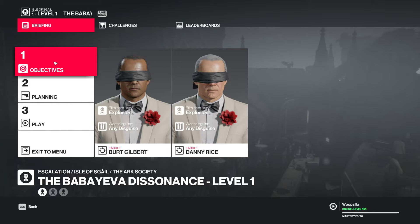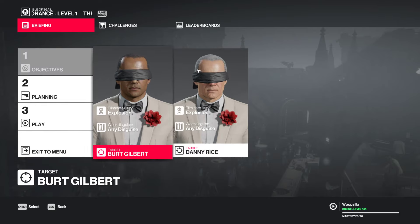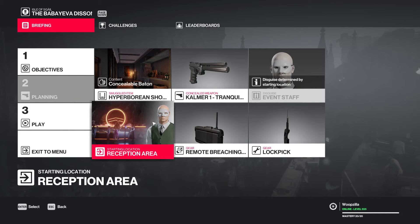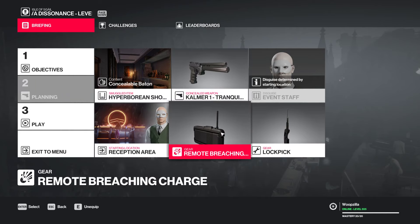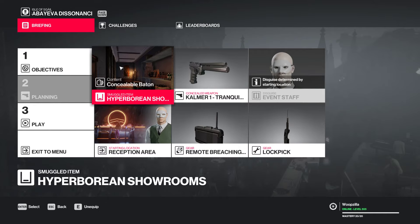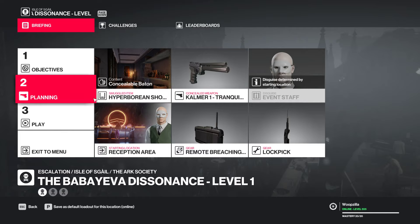Welcome to the 8-man-2 video. This is going to be an escalation going for Silent Assassin - the Baba Yiva Dissonance - and we're taking out these two with an explosion, any disguise. We're doing that by starting at the reception area with a tranquilizer, a breaching charge. The lockpick is not used for the first level but we'll be using it later on, and the same goes for the melee weapon - the concealable weapon - stored in the hyperborean showrooms. That's all we're going to need all the way through.